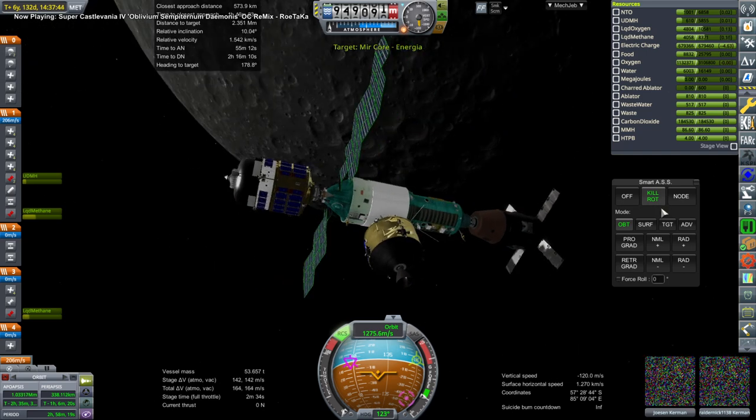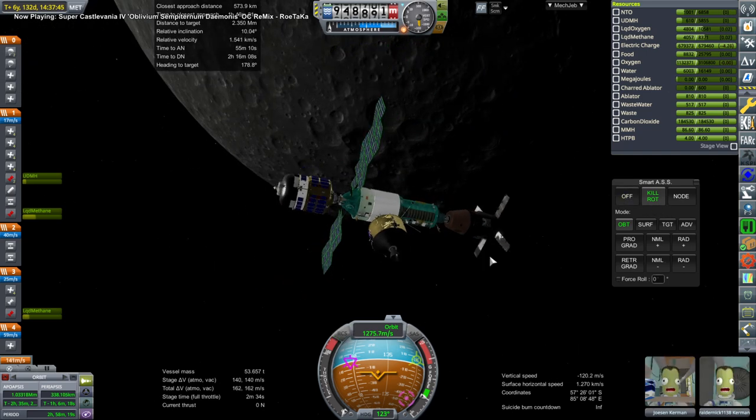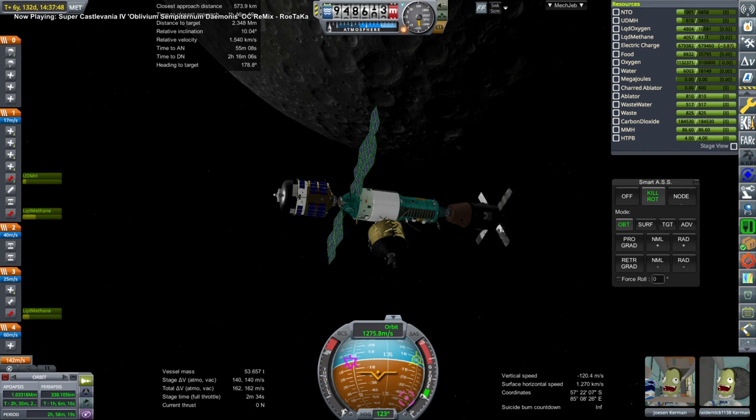There we are docking. I couldn't use the docking port I was intending to, but I sort of figured that that was the case. So I had to use the claw to dock to that mod station. And there it is.